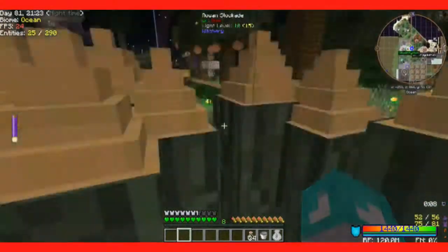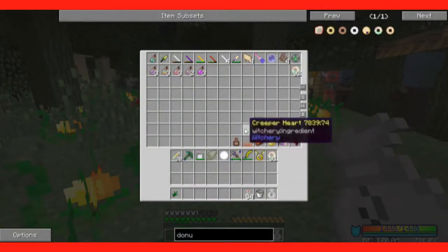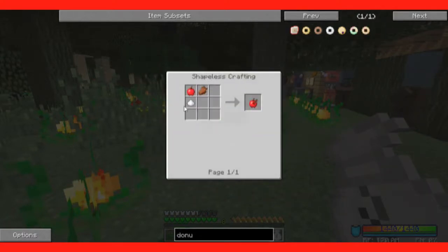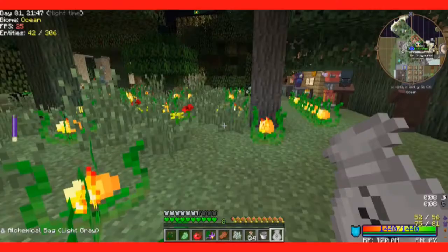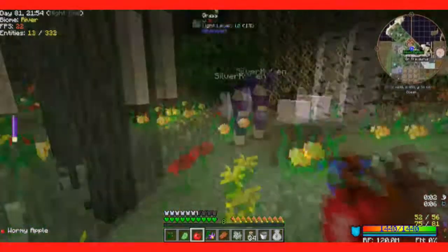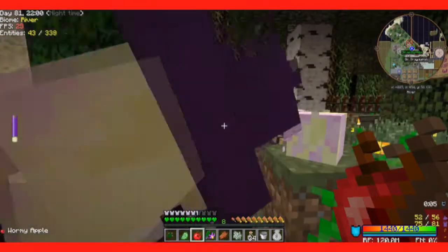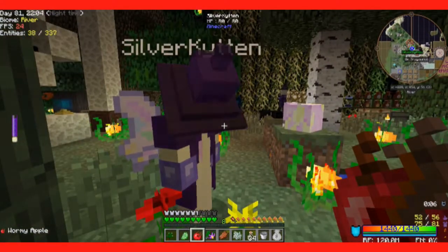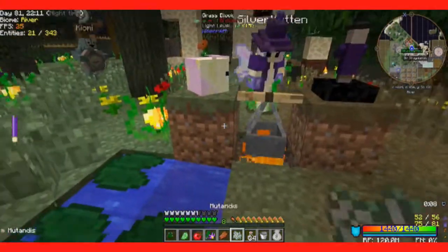Well, that was fun. Let's go on to the next brew. For that one we're going to need toe of frog, creeper heart, and a wormy apple. A wormy apple is just an apple with rotten flesh and sugar. I believe this is one of the two uses of the wormy apple.